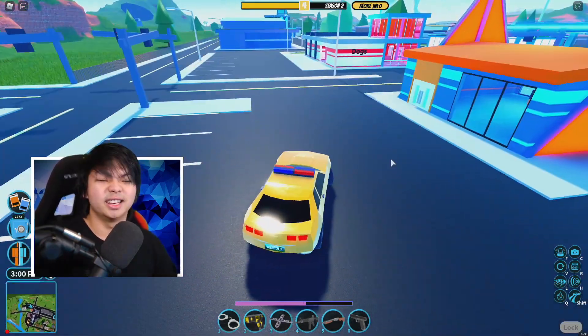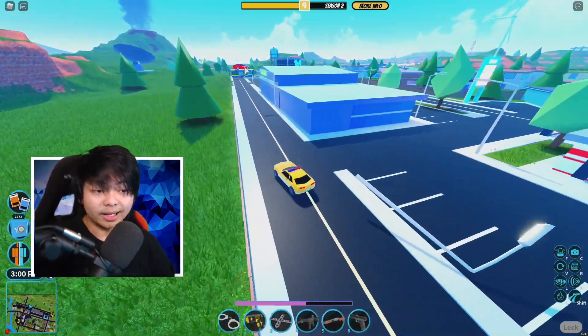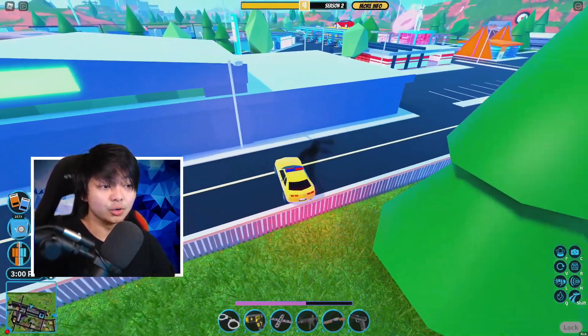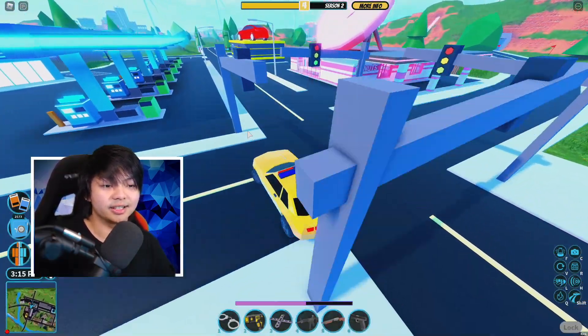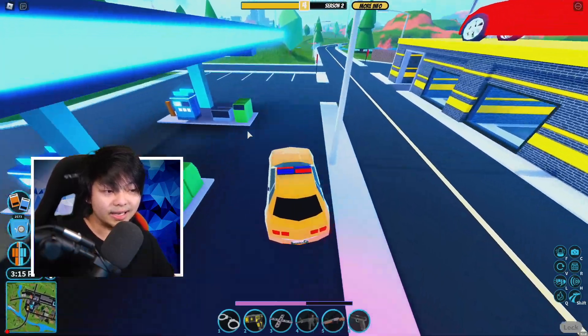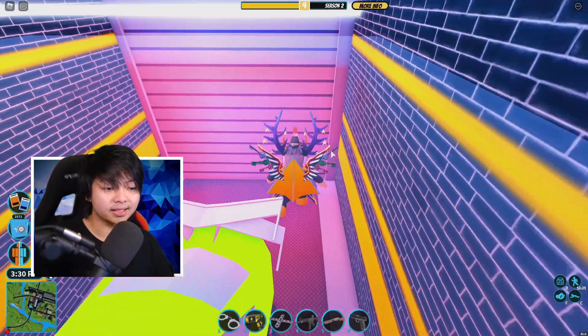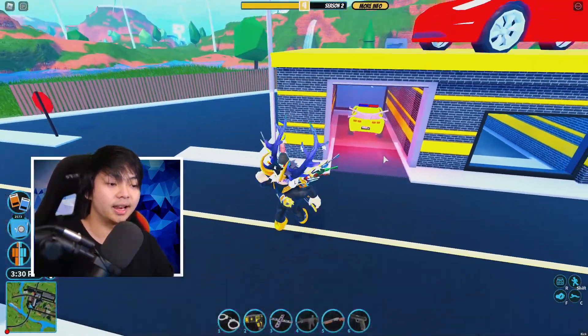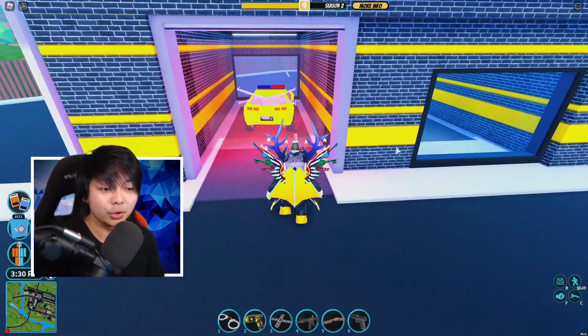Next, you want to make your way into the garage — it doesn't really matter which garage you use. You can use that one or this one right here. I'm gonna use this one because it's closer. What you want to do is get into the garage, then exit your vehicle and just walk out of the garage. Now your car is inside the garage.